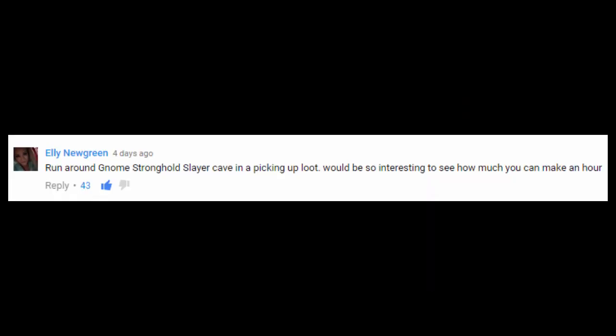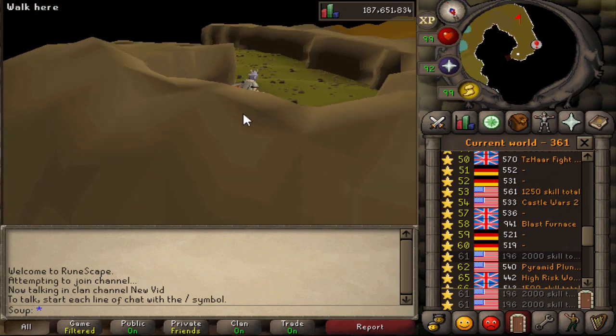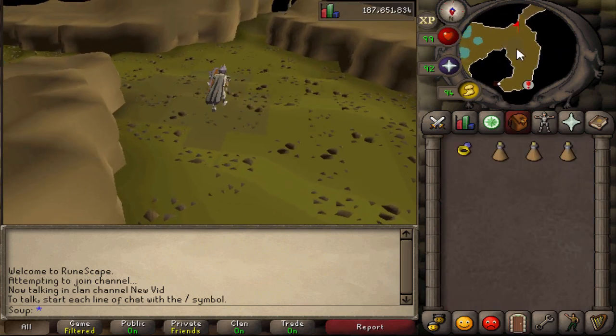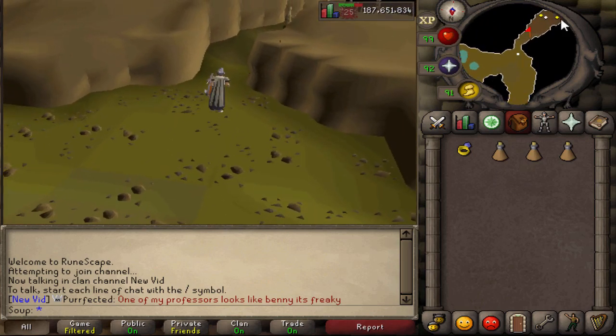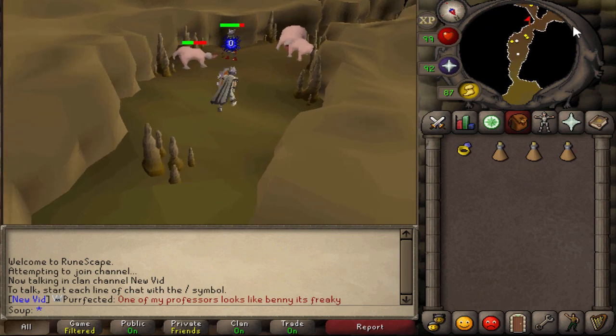I think this is Unusual Money Making Episode 4, and this comment — 'Run around the Gnome Stronghold Slayer Cave picking up the loot, it would be so interesting to see how much you can make an hour' — was the most upvoted comment. I'm very happy that it was, because it was an awesome idea and I was really excited to do this. As usual, I need you guys to comment money-making methods below that are potentially unusual, and the top-rated comment is the one that I will do. Ellie Newgreen won this week's.